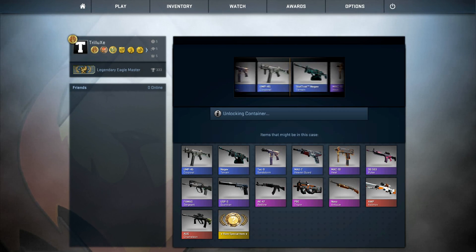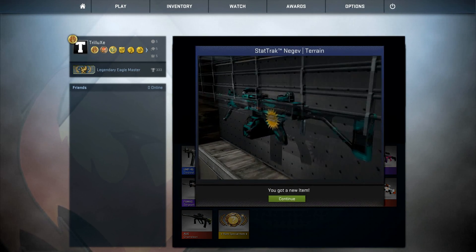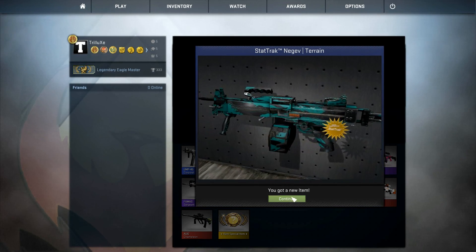But in the first one I will get a Stattrak Negev Terrain, but that's pretty good I think. Finally a nice Negev skin, and I even got it in Stattrak, so that's pretty good, guys.